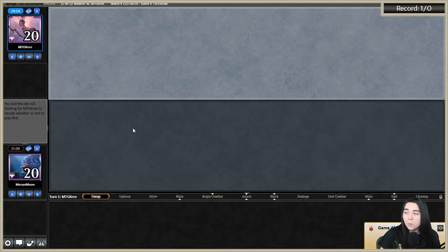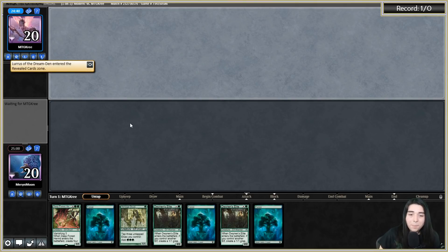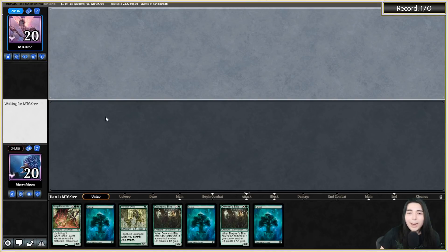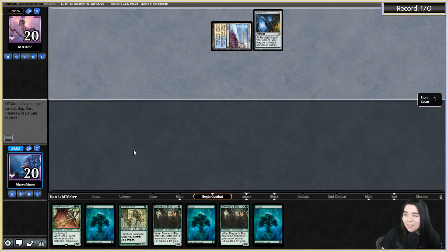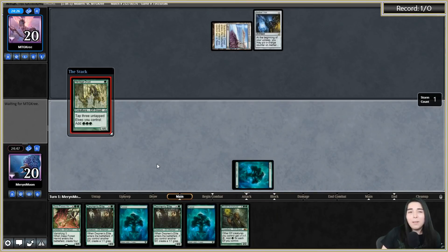Got a game here against MTG Kree and we are on the draw with some budget Squirrel Hydra Elves. This is going to be a keep - looks good. They had a fetch land, which could have meant lava dart, push, or Thoughtseize - but this might be Merfolk.